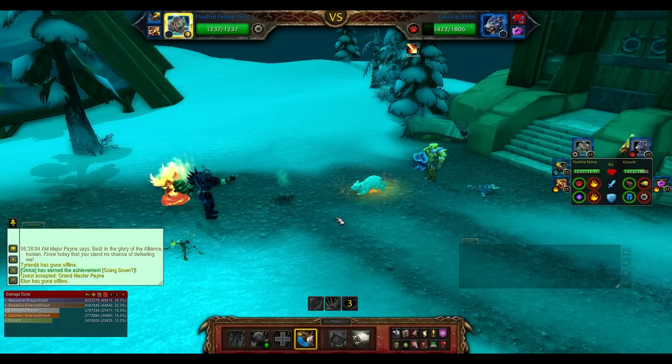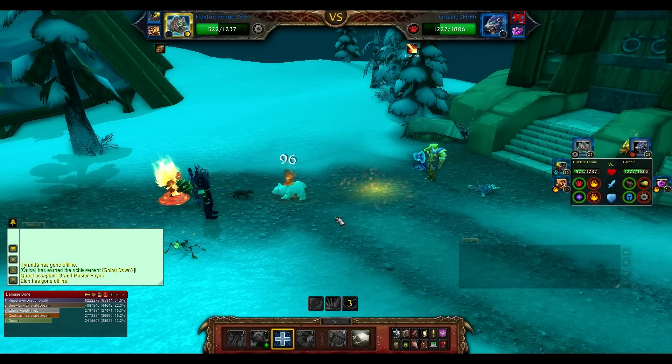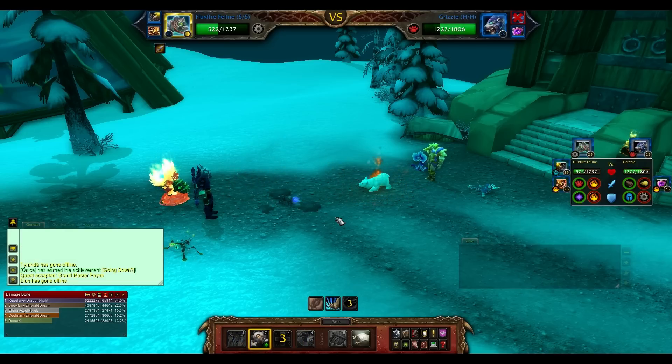What we're going to do is supercharge up. The Fluxfire Feline might not be the best choice to do this once it gets changed in 5.2, so you're just going to have to wait and see how he turns out. He goes to sleep and I'm about to finish him off.